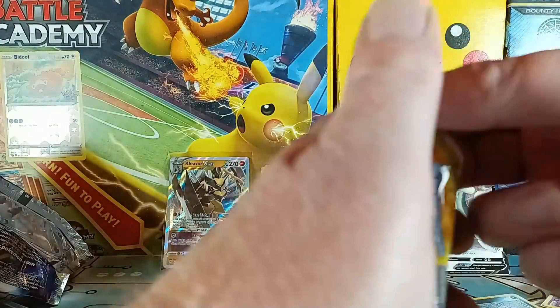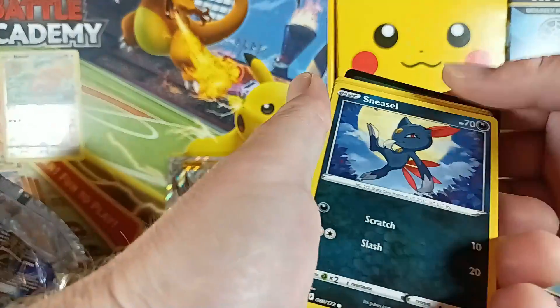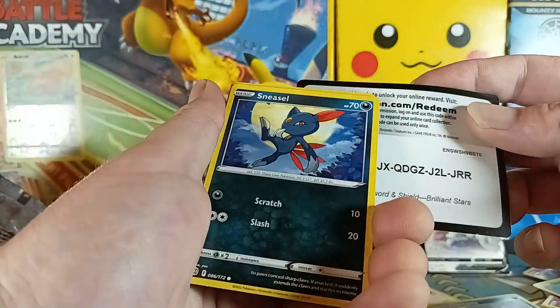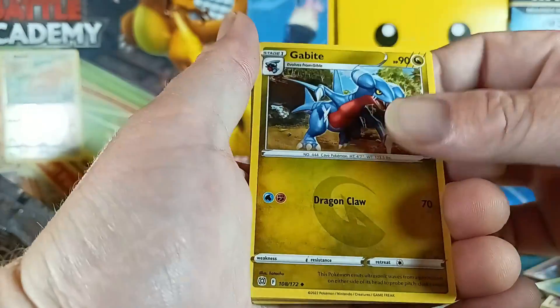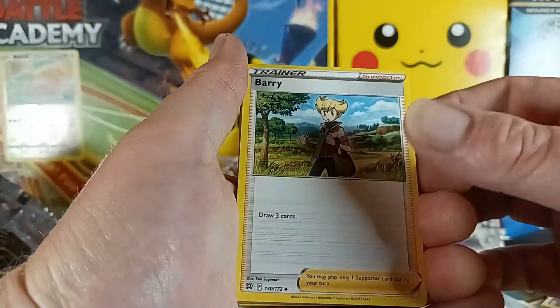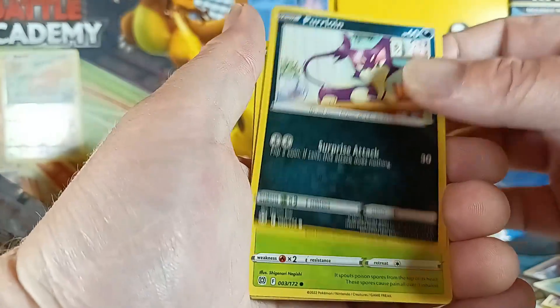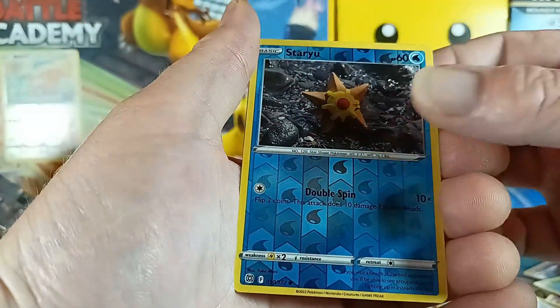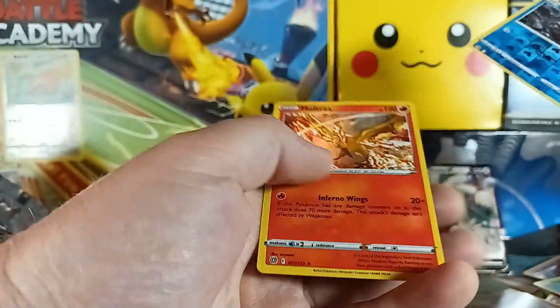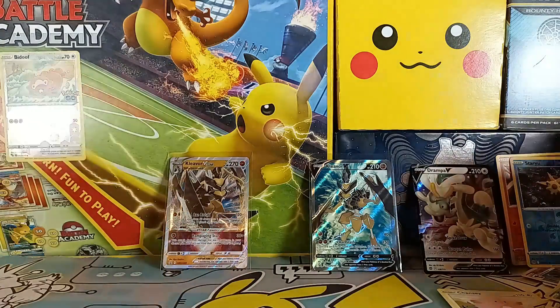All right, we got one hit so far and we got one pack left — hopefully this one's got something. Oh, it's backwards — there you go. One, two, three, four — how about dark energy? It was fighting. Good bite, Clang Berry, Sneasel, Duskull, Purloin, Shroomish, Piplup — oh that's a nice star — and it's a Moltres holo! So we kind of got skunked, but we did get the Drampa.